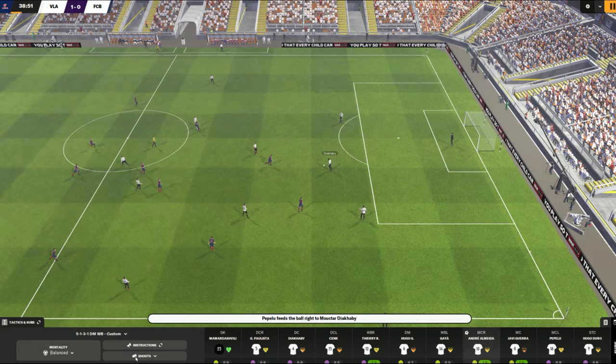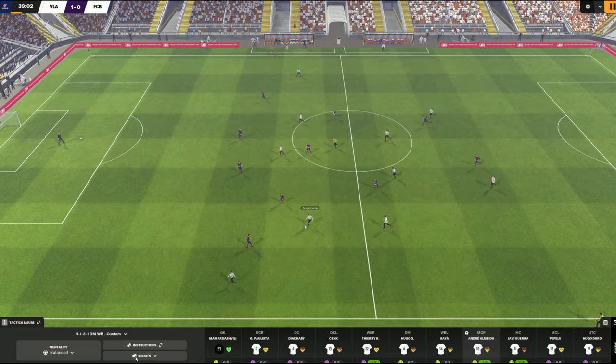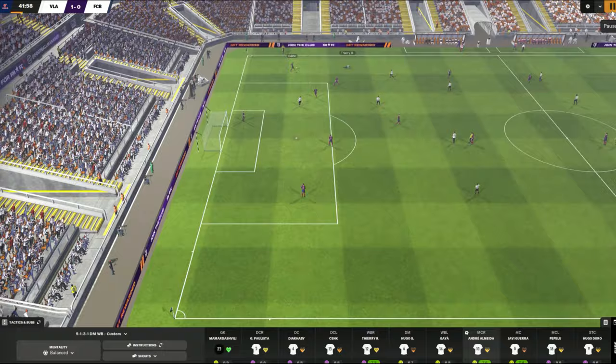Demand more is another nice one — 'work harder' when you go down, make those tackles, win the ball. You can see players slow down a bit, especially if they get complacent. But I'm thrilled with this and don't need to step in — my players are absolutely not bottling it. They might do later if there's danger of losing my lead, but I'll check in at the halftime team talk.